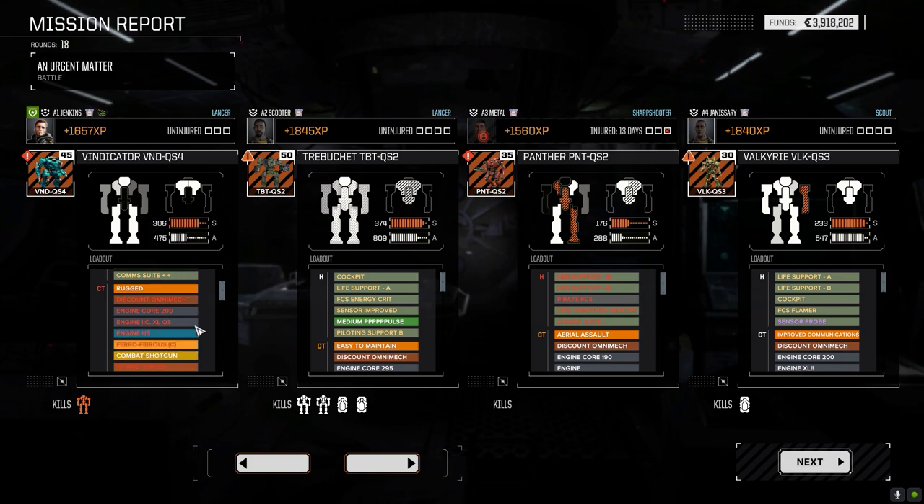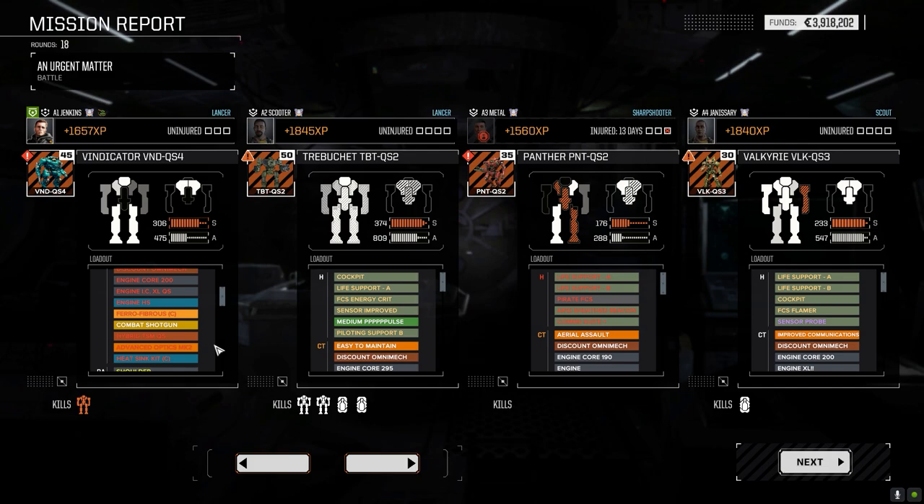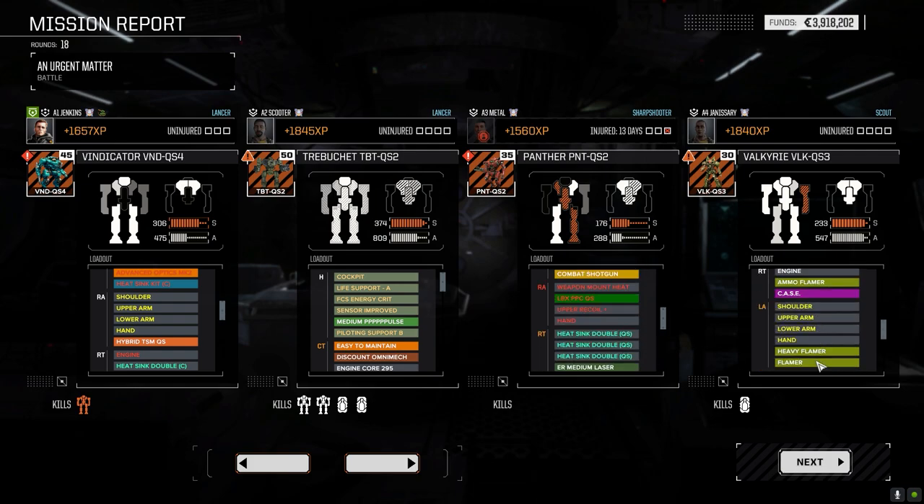Of course we keep the shotgun but lose the advanced optics, because the game has just decided no, you can't have that anymore. Well, we were planning on pulling some stuff — it's going to be a rebuild. This lance is a rebuild because the Black Knight is coming into play. We lost all the headgear in here. Pirate fire control system is gone, LBX is gone, all the weapon mounts are gone. Yeah, there was some questionable movement on my part, I get it.